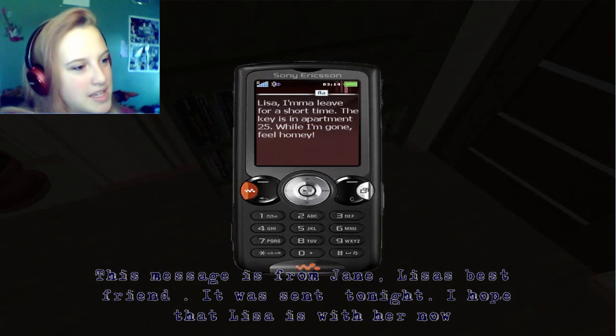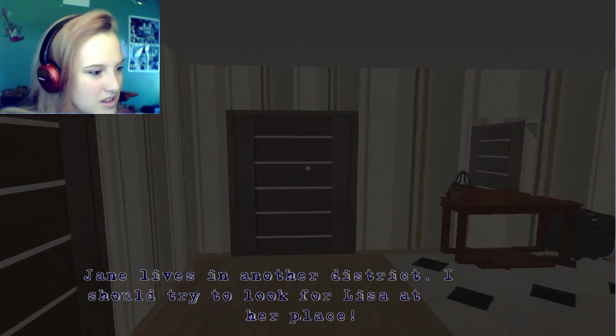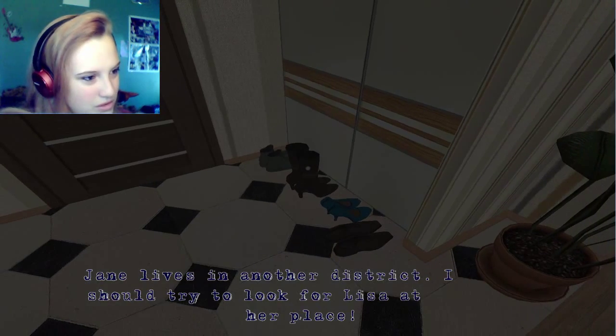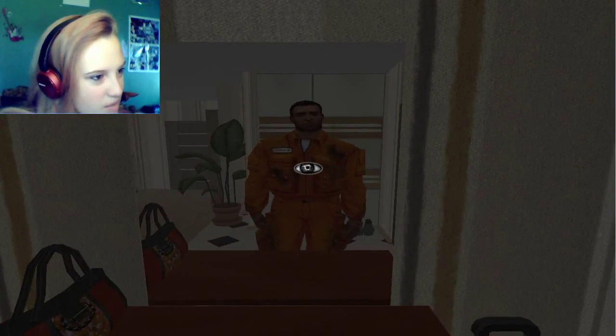Lisa, I'm gonna leave for a short time. The key is in apartment 25. When I'm gone, feel homey. Jane lives in another district — I should try to look for Lisa at her place. Put on my high heels — those shoes were that top. Oh my god, so disgusting.